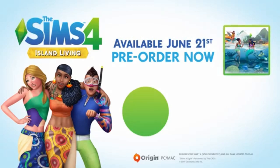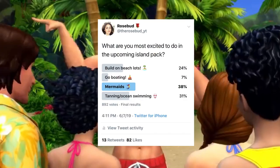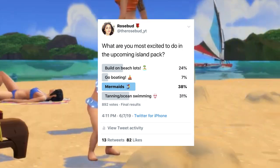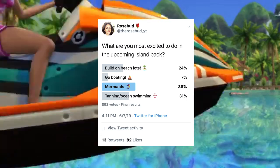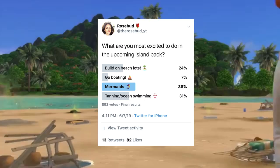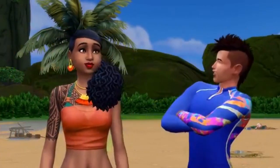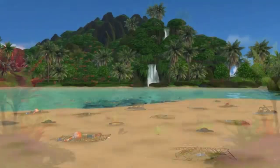There's a new venue type which is of course beach. We have three new deck chairs and one that's coming to base game, so even if you don't pick up Island Living you will still have a deck chair. There are three neighborhoods in total. Sharks can actually appear but they are rare, and they can kill your Sim. Ocean swimming right now is just bound to Sulani, but they said there is an open door to possibly making it for all worlds in the future.